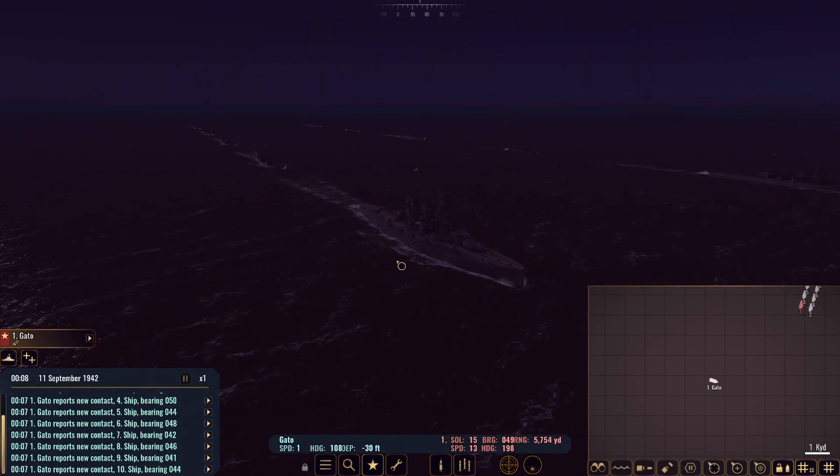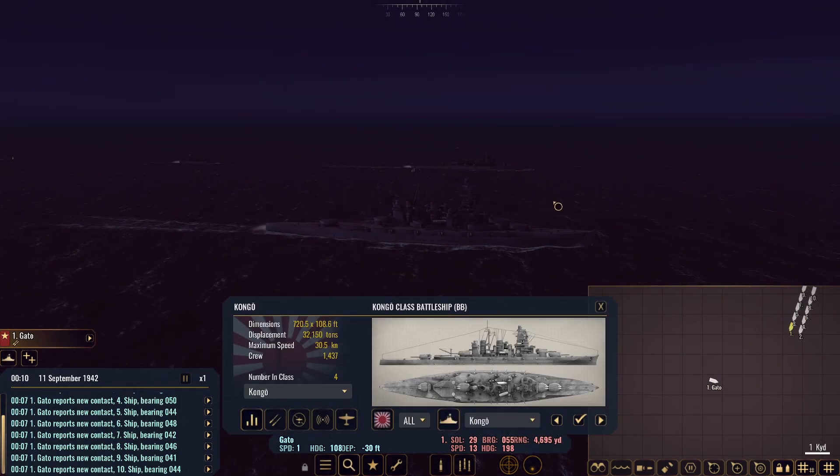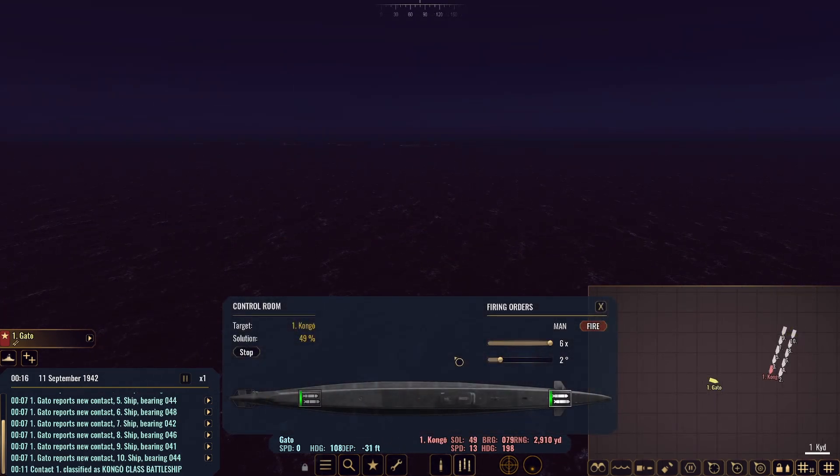Hopefully we can send that down to the bottom or severely cripple it at least. It is looking like a Congo-class battleship. Our solution is looking okay — pretty typical for nighttime, especially with a submarine. We're looking at 51%. We're probably going to take our chances here — six torpedoes at two degrees. We're going for this Congo. 52%, I will take that. Go ahead and send those.